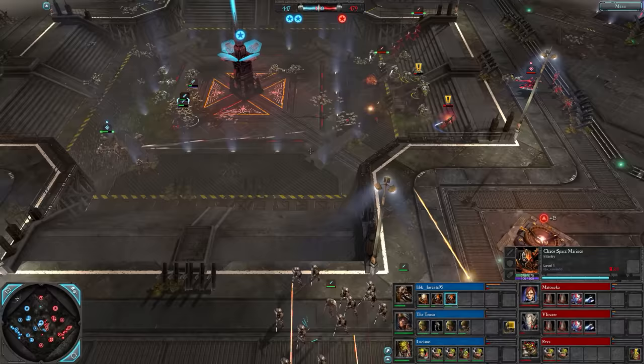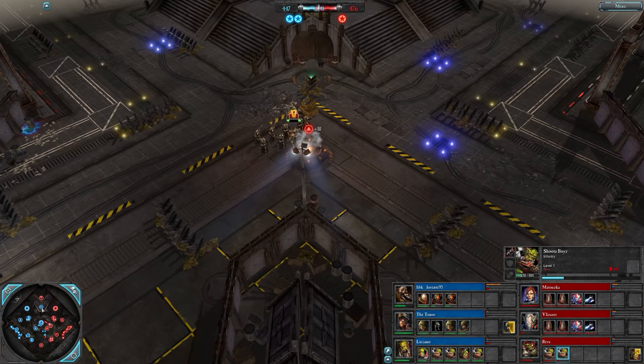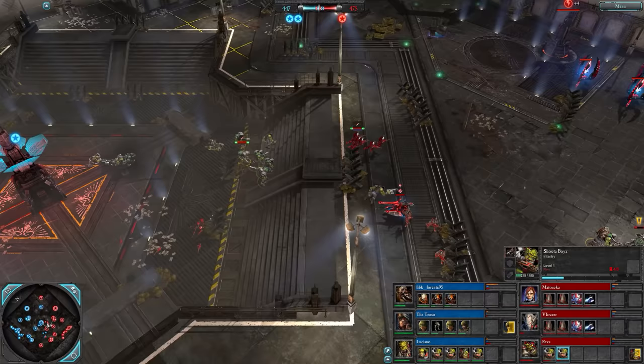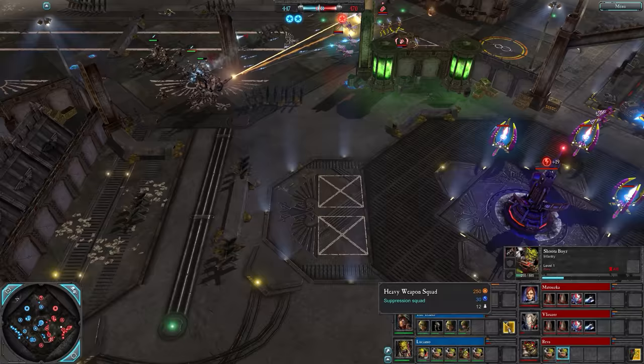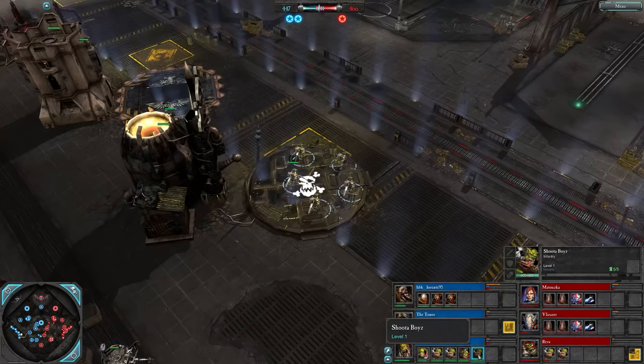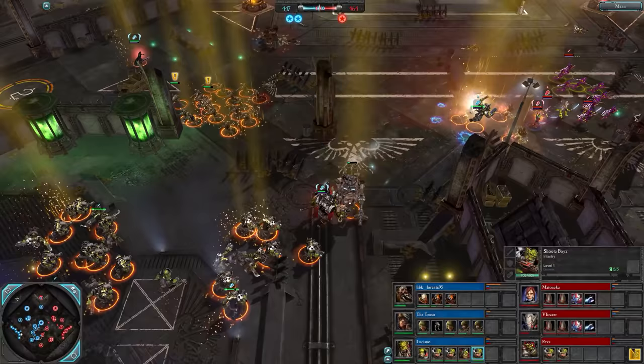Usually it's around the edges, the southwest, a lot of it around there. But these guys gunning for that VP early. Another heavy weapon squad on the way for the Tenso - I wonder if that's intended or if he left them on overwatch. That's a pro-injured move right there. Storm boys up for Luciano, and some more shooter boys, because why not - all the dakka and all the chopping.